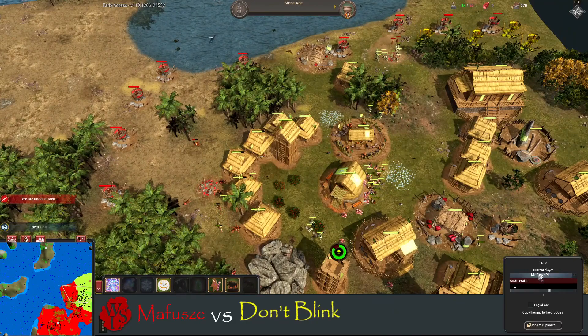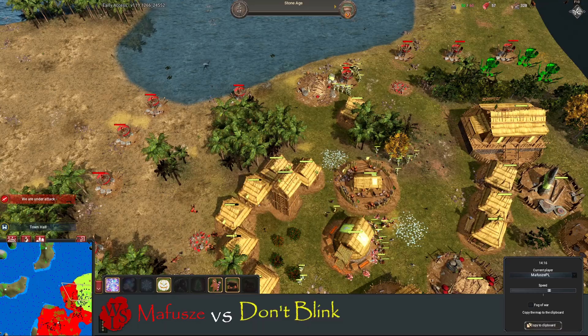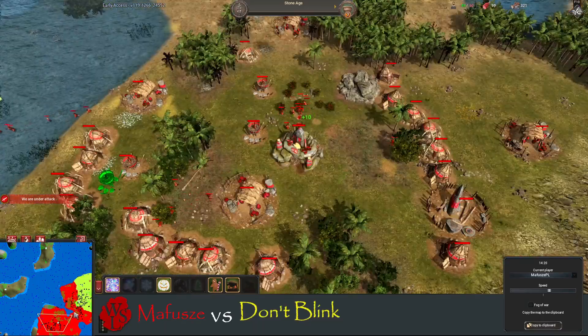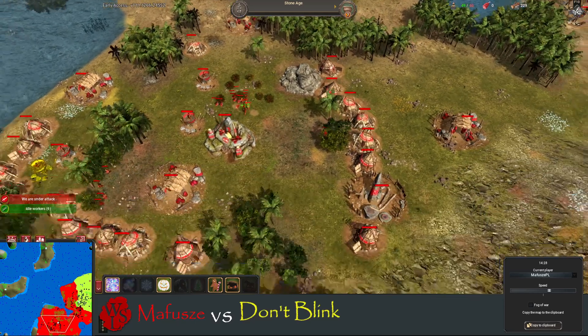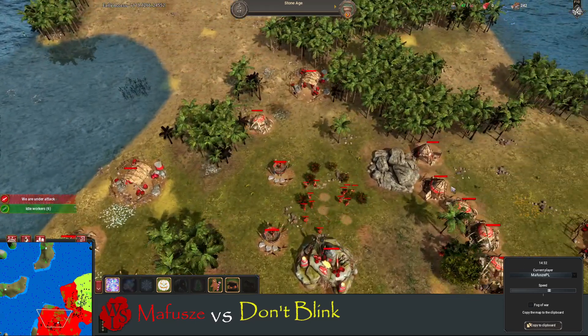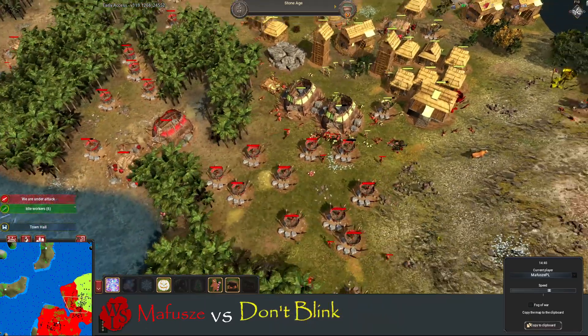Mafusha is really struggling for food now, and he's not at max pop — he's only at 47 and doesn't have that much wood. Everything's on food by the looks of it. He needs to keep this attack going.